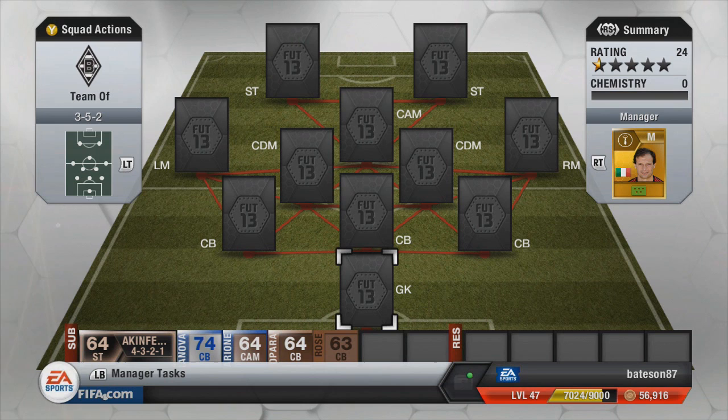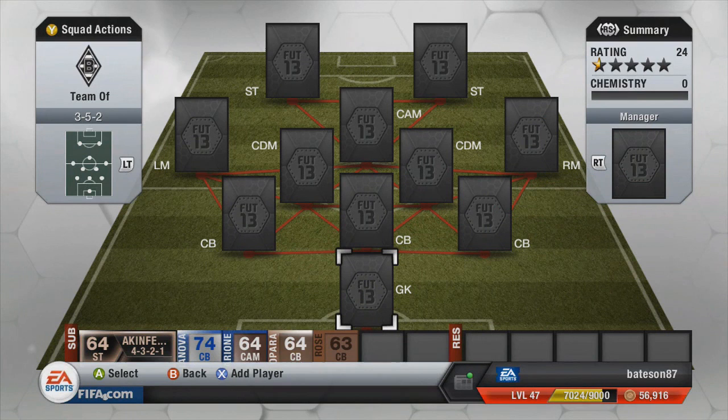As you can tell, we have got all of them and we have built a 99 chem team, minus the manager. Let's take that manager out just to prove it has 99 chem. First things first guys, check out FIFA Coins Online for your Ultimate Team coins - there's a link in the description.